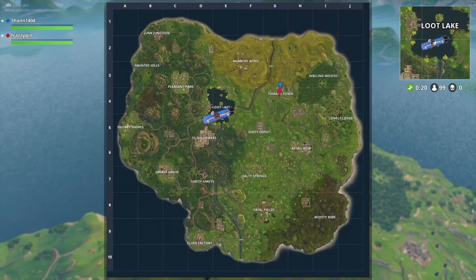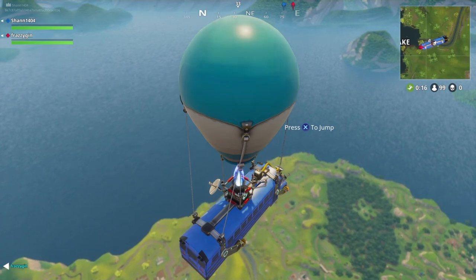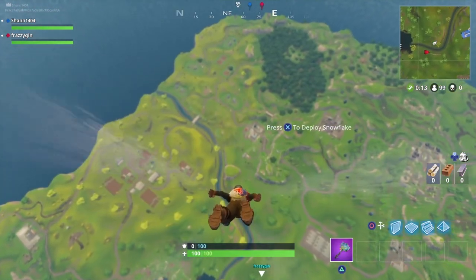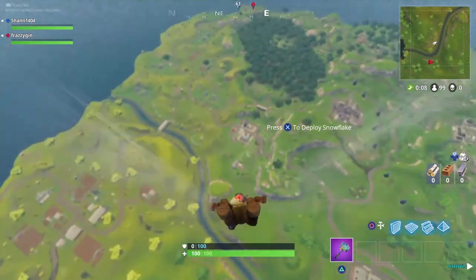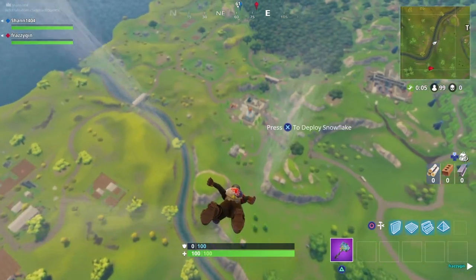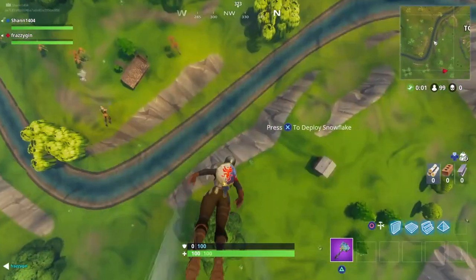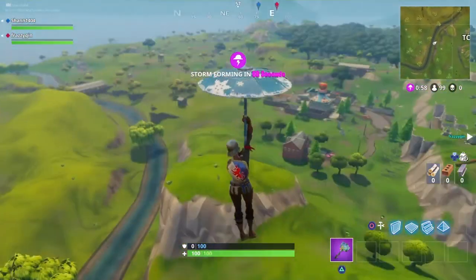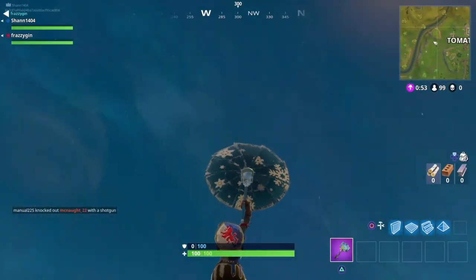All right, let's go to it. I'll land at Tomato to get some guns and stuff. You land at Tomato, or go to the bridging tunnel. I think people are here — wait, there's people here.